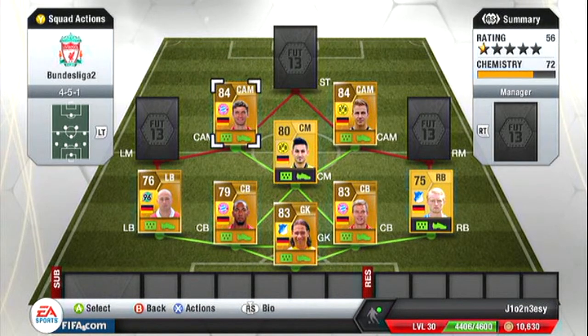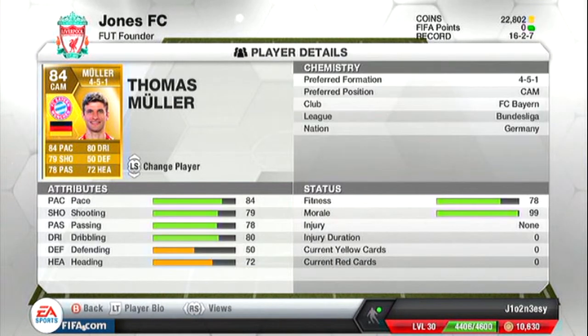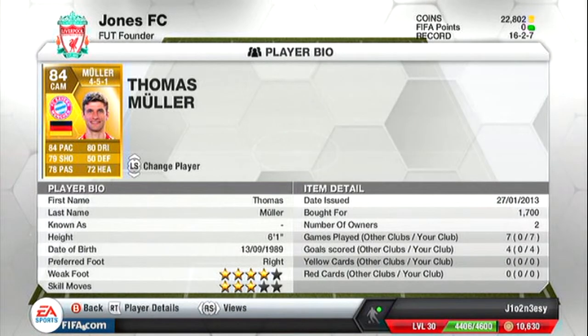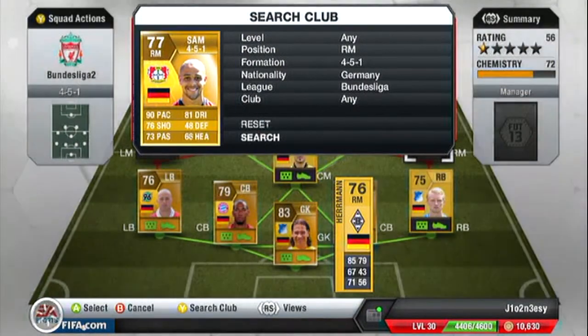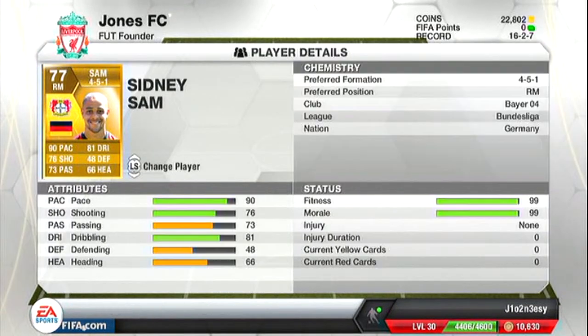Next we move on to our second centre attacking mid, which is Müller. We picked him over Cruz because of pace — I like my pace teams — but Cruz is still in the subs. Müller is only 1.7k, with 84 pace, 74 shooting, 78 passing, 80 dribbling, 72 heading and 50 defending.